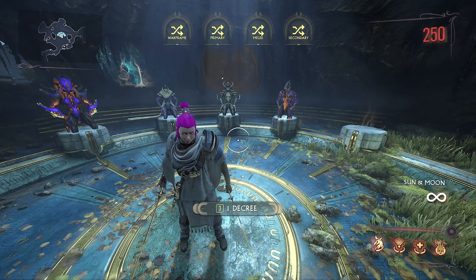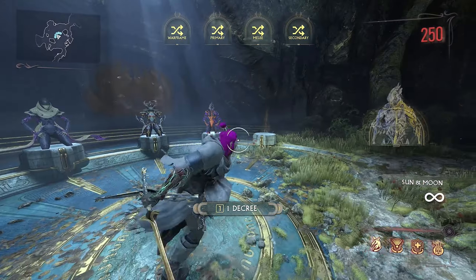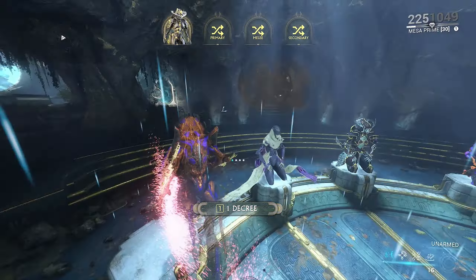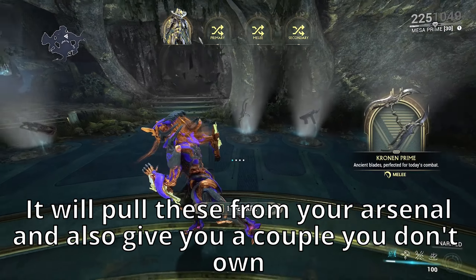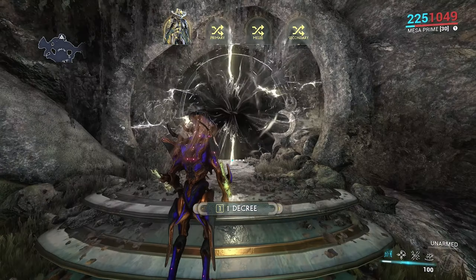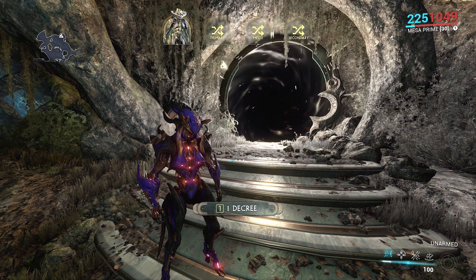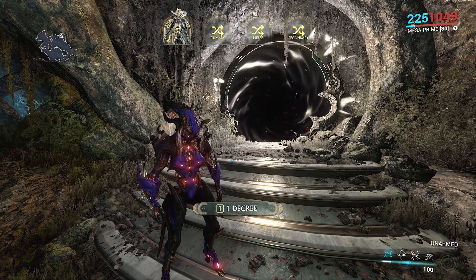So if you didn't know already, the Circuit is an endless game mode where you get to pick out of a random 5 frames — what starts with 3, but you can level that up with the Intrinsics. You can pick the frame, and then pick from weapons: you need a primary, a secondary, and a melee weapon. Then you go through Defense, Void Flood, Survival, Exterminate, and Excavation.